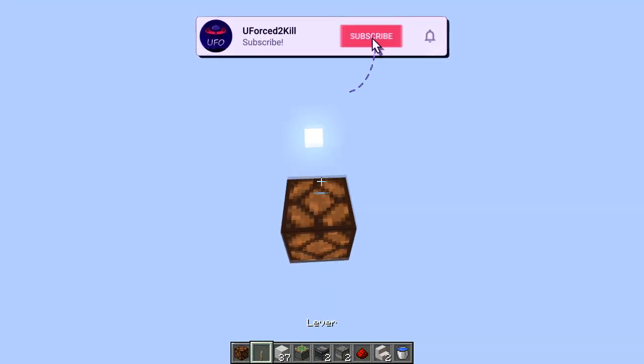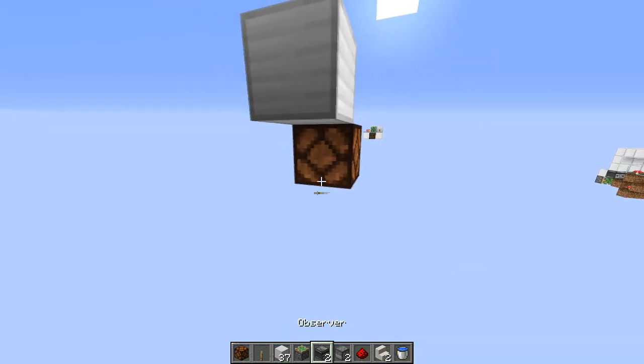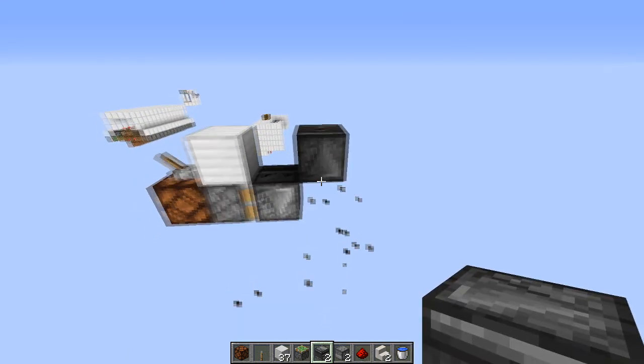First thing you want to do is place a lever right here and a block coming out from it. A sticky piston underneath with an observer facing downwards and another one coming out facing upwards.